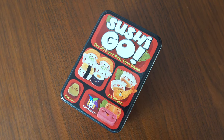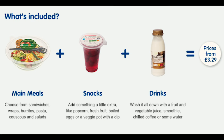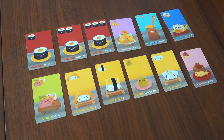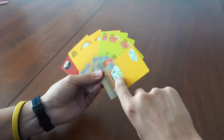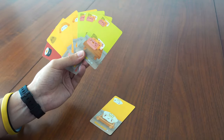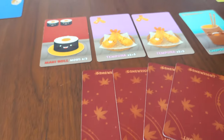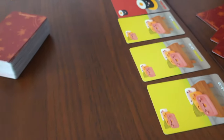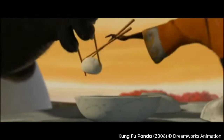Sushi Go! Good things come in small packages. In this battle for sushi supremacy, everyone is looking for their perfect meal deal. This ain't no all-you-can-eat buffet though. Instead, while you're handed a host of tasty treats, you can only take one. So grab what you can from the card-based conveyor belt, and see what's been left for you by your friends. Early on in the game, your choice doesn't matter too much, but as the food starts to run out, watch as your so-called friends stab you in the back for the last dumpling.